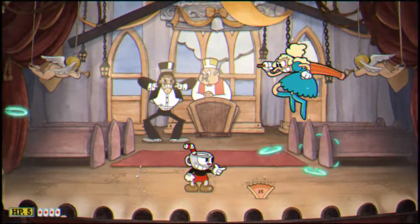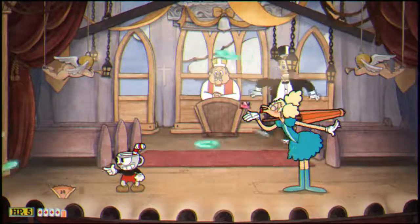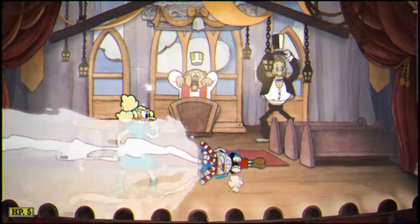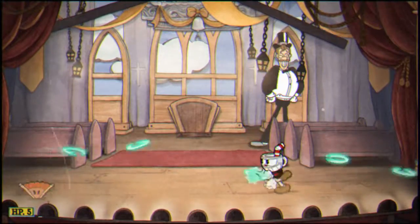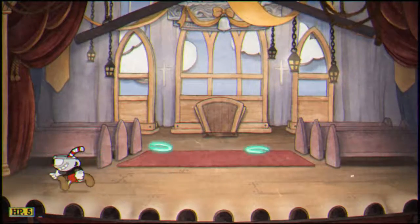So right now she's dropping in on us when she disappears like that, and all we're going to do is just keep moving around. Same thing — once she disappeared and dropped down on us, she's going to jump a couple times, launch those fans at us, do the parry heart blow kiss thing, and we're moving on to stage number 2.